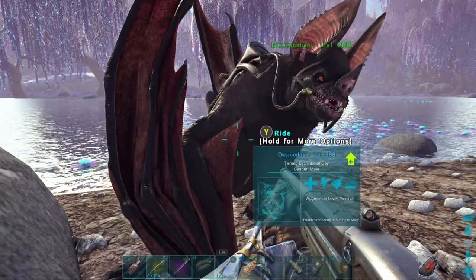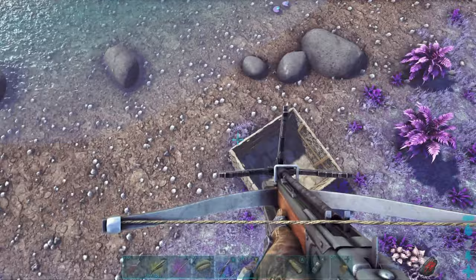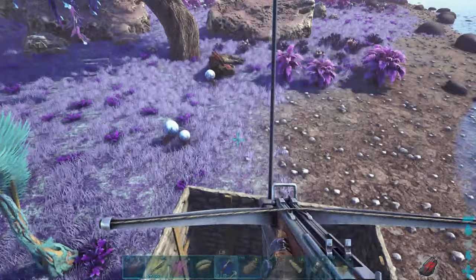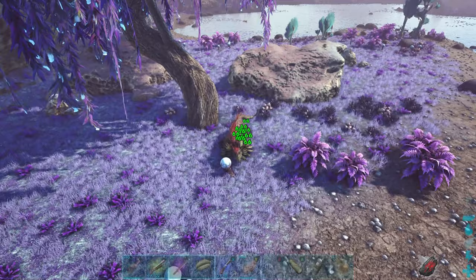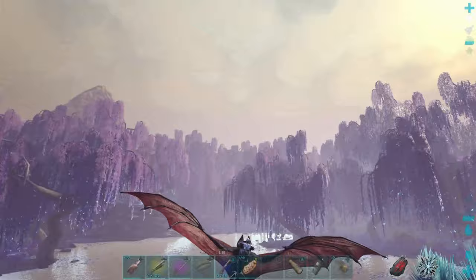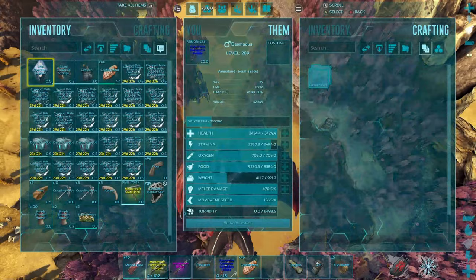I recommend doing it in the daytime because they aren't as strong. What I like to do is position the Desmodus just in front of the trap — when the shadow mane uses a teleport attack on you it's going to be using some momentum. Dismount, use your parachute, and then grapple up to your Desmodus and hang basically as bait in front of your trap. Get the shadow mane's attention and it should fall into the trap pretty easily. Then just fly around at a distance so it stops attacking and it will fall back to sleep. They can only be tamed when they are asleep — they sleep in the daytime, so aim to start trapping one at about 6am, as that gives you enough time to trap it and get ready to tame it at a decent time in the day.